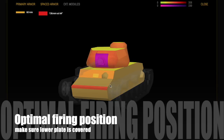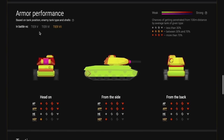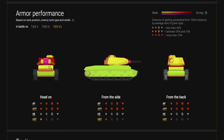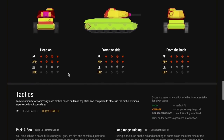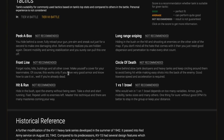This is now the optimal firing position for this tank — you're side-scraping, but you need to keep that front plate in cover. Side-scrape like this, show the turret which is pretty strong — this is more or less the optimal firing position. Do keep that lower plate covered because it is vulnerable. This is not a frontal tank; its frontal armor is way too weak. It doesn't have fantastic gun depression — 8 degrees is not great for a hull-down tank.